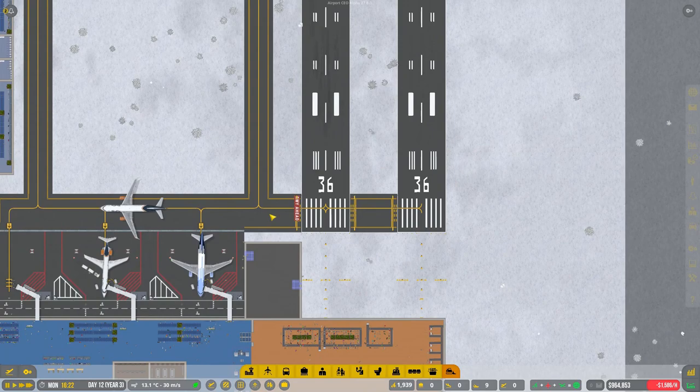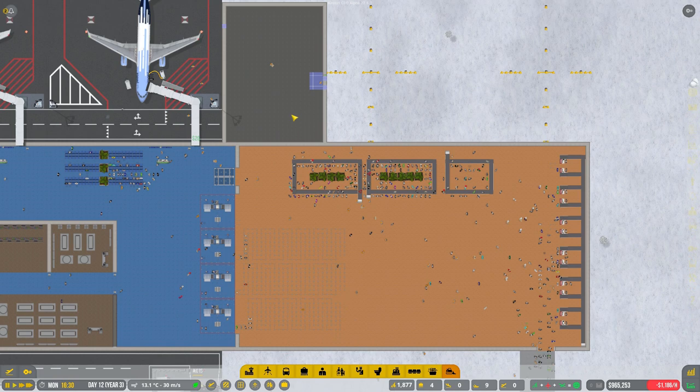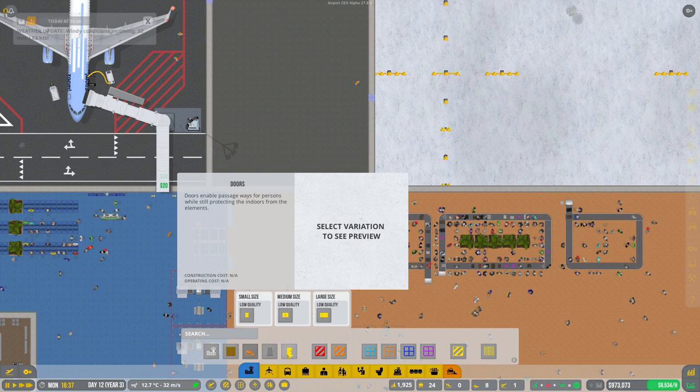Right then, so that's now up and running and they've nearly built this area here. What shall we do then? How are we going to do the check-in? The thing is they're going out of the way just to come back on this hole. I could probably put a door here and a door here so they can go up and get checked in up here. Let's look at doing that - it's not the best design but it'll work.